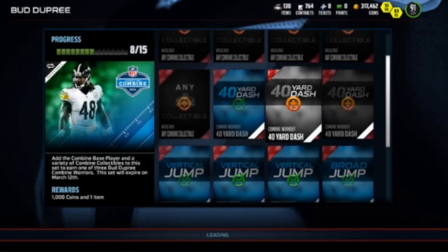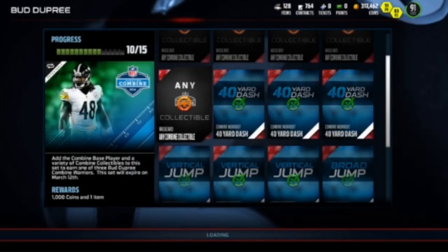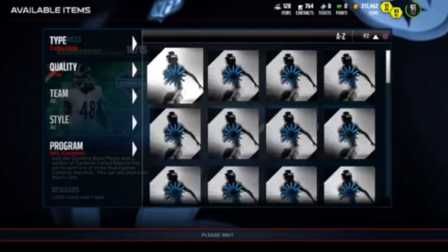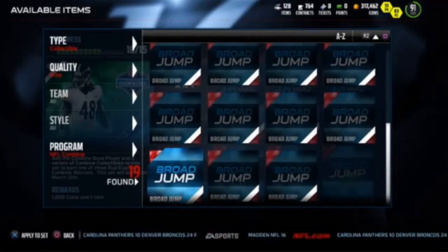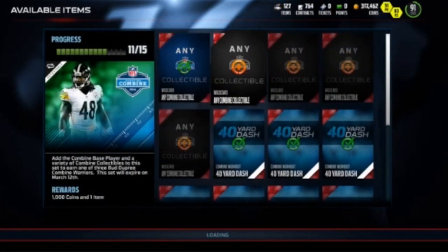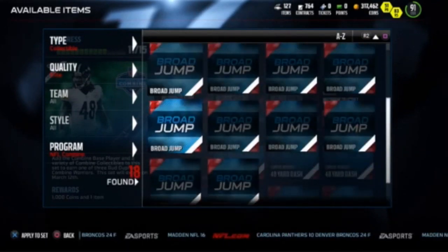I chose to try the set with my coins because it's a brand new set. I did this with the Superlative set and got burned — I pulled an Armistead worth 20k when the set cost me 70k. I just don't have good luck in these sets, but some people do and you can make a lot of coins very quickly. These sets are repeatable, so you can do it more than once.